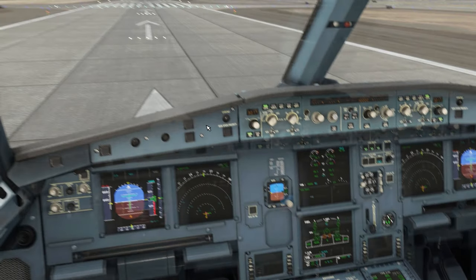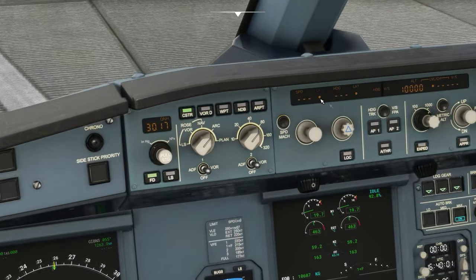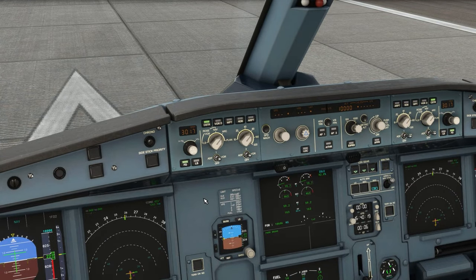One other real quick point here — some people have a problem with not following the flight path that we put in. If you have a heading set here, click up on this button. Since you've got three dashes now, it's going to follow the flight plan that we just entered.